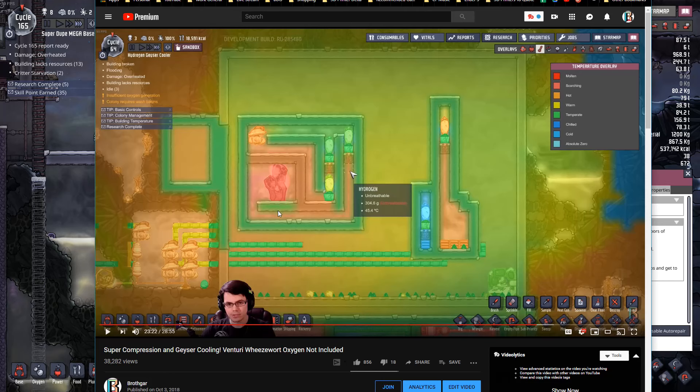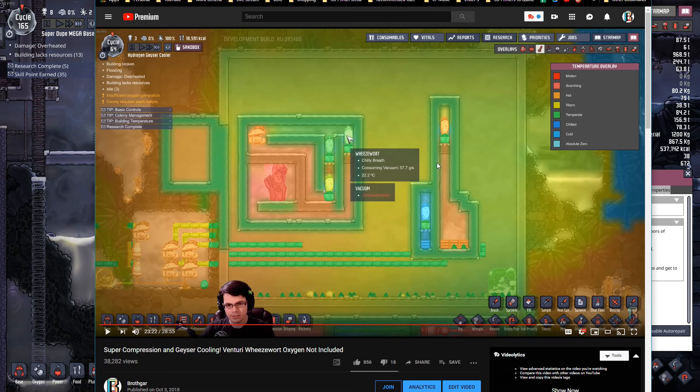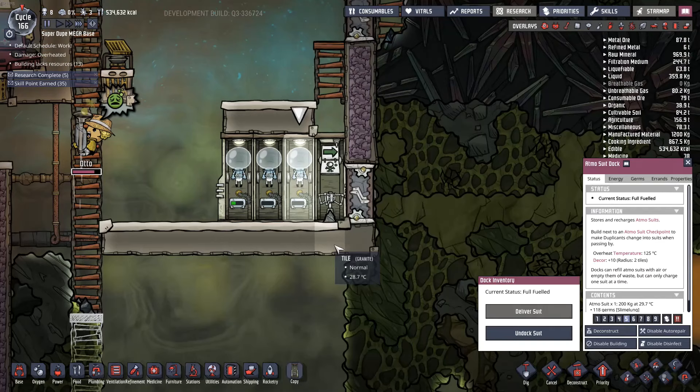What happened in this video is essentially we created a really long chain line, and that was the key to getting a nice low pressure. When you're moving something in a tile, your lowest pressure is right there and everything gets higher and higher pressure. When you do that it creates a suction effect, and as long as there's a big enough pressure difference between the two areas, the wheeze wart will continue to pump gas from beneath it to above it.